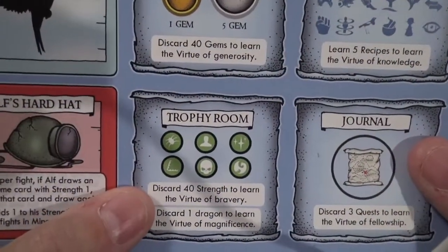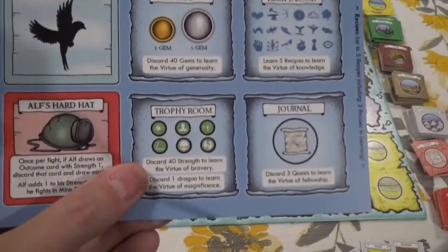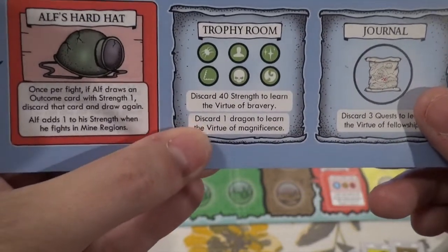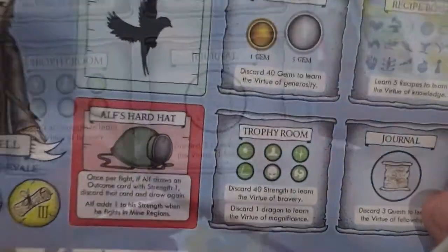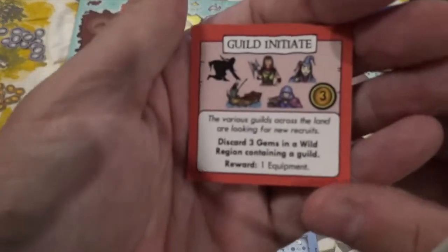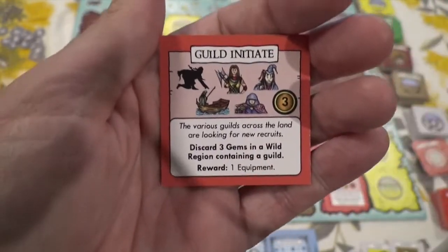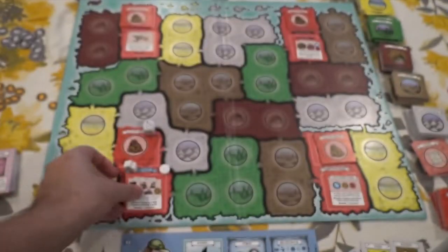The next one is the trophy room — discard 40 strength to learn the virtue of bravery. As you fight and defeat things, they go into your trophy room, and they all have different strengths. Below here, discard one dragon to learn the virtue of magnificence — so if you beat a dragon, you are magnificent. Then we have the journal: discard three quests to learn the virtue of fellowship. You accomplish three quests and can discard them. For example, discard three gems in a wild region containing a guild, and you gain one equipment and three gems, then that quest goes onto your board.